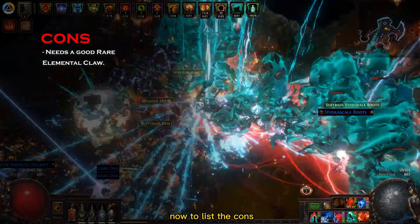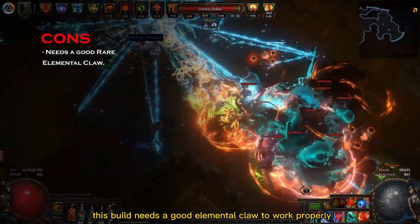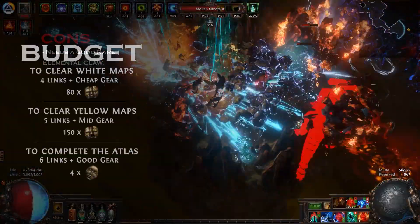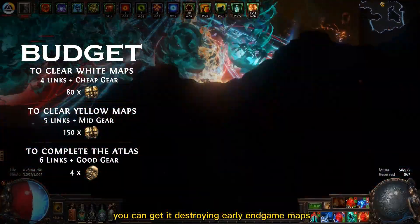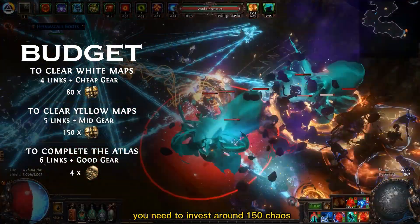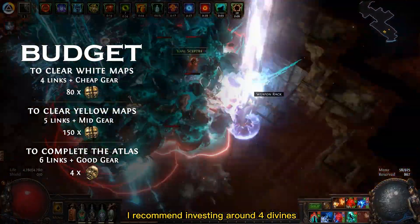Now to list the cons, the first thing that comes to mind is that this build needs a good elemental claw to work properly, but don't worry, it's easy to buy one from other players. As for budget, this build is not expensive at all. You can get it destroying early in-game maps with only around 80 chaos. To be comfortable with advanced yellow maps you need to invest around 150 chaos, and for easily completing your atlas I recommend investing around 4 divines.